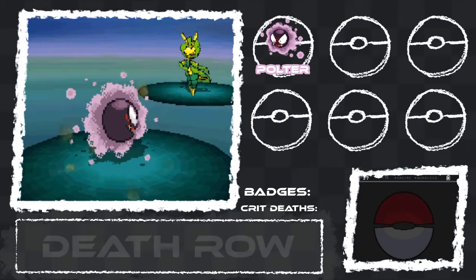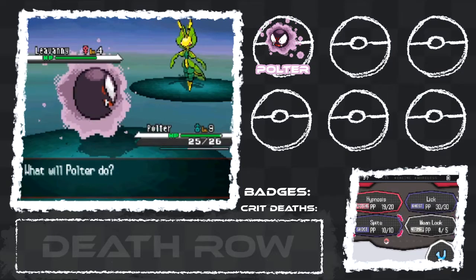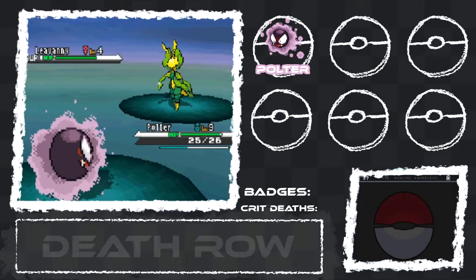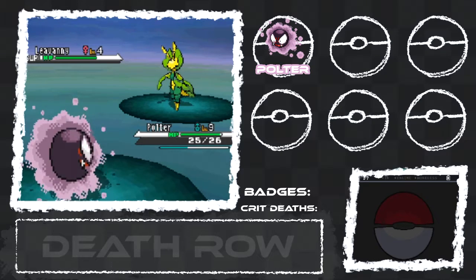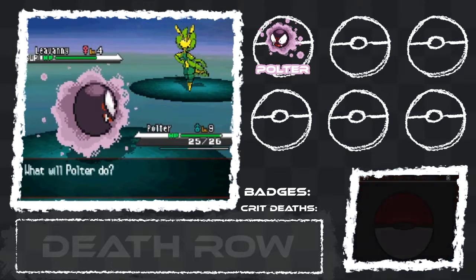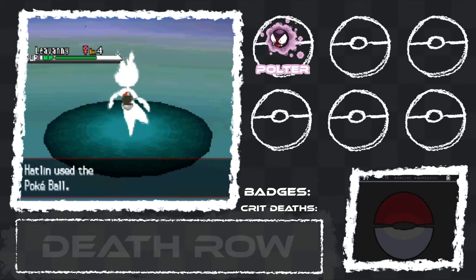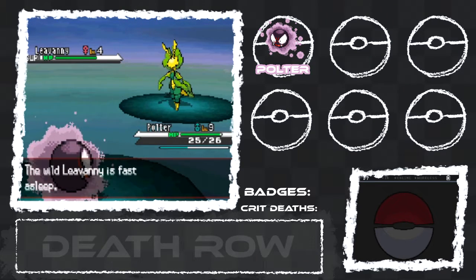You woke up immediately. I'll put you back to sleep. It'll probably be easy to catch if it's sleeping. I don't want to hit it with Lick because I'm really terrified I'll KO it. I really need a Pokemon on the team that's not just Polter, because if I battle that Centred again, it's not going to be good. So let's throw a Pokeball. Please catch. This is not going to be good.